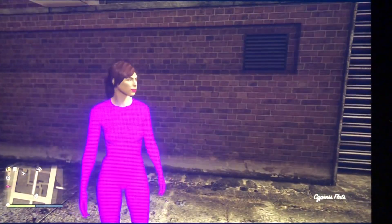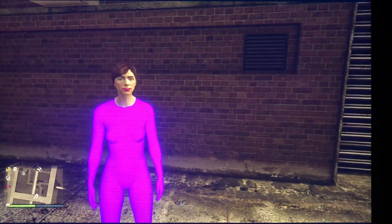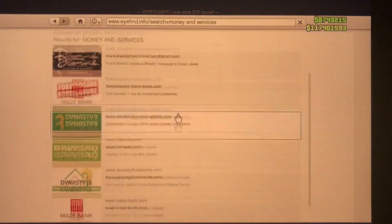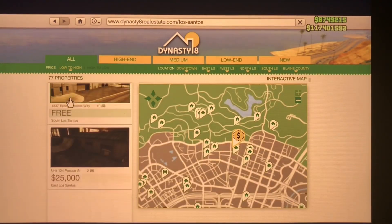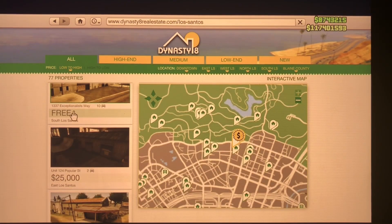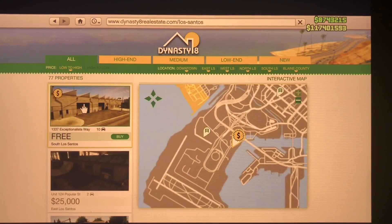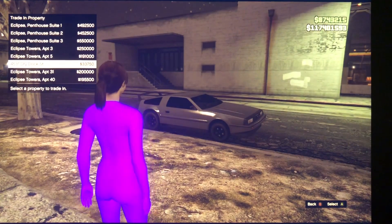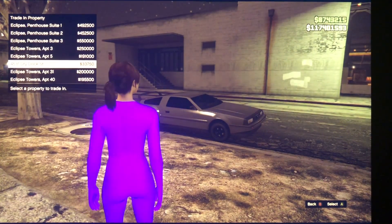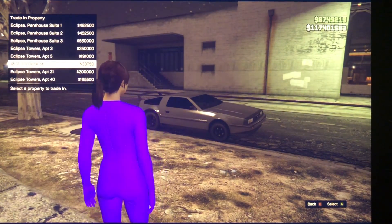Once you get out of Creator Mode, the last step is to come back to the website, go to Money and Services, come back over to Dynasty, and then come back to Exceptionalist Way right here. Go ahead and purchase that again. Once you go to Exceptionalist Way and go to purchase the property, you're going to notice right here in the sixth slot you're going to have whatever amount of money your CEO is worth.